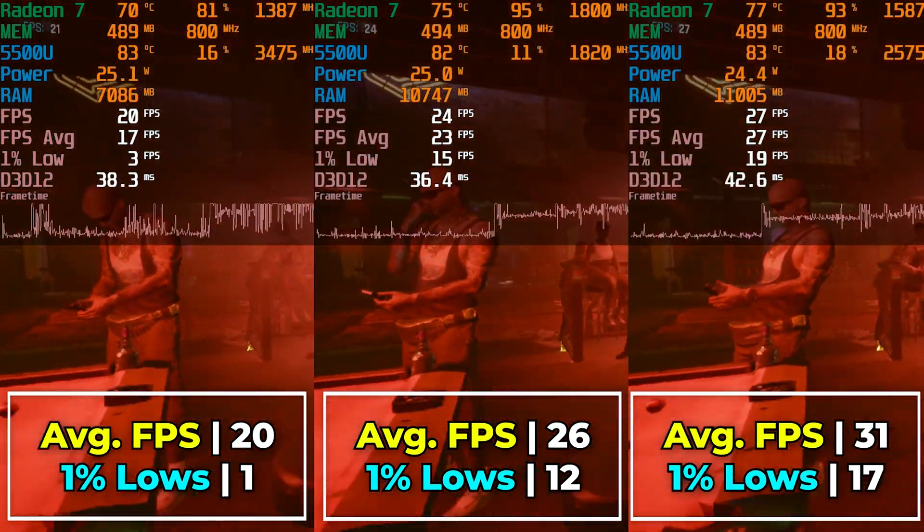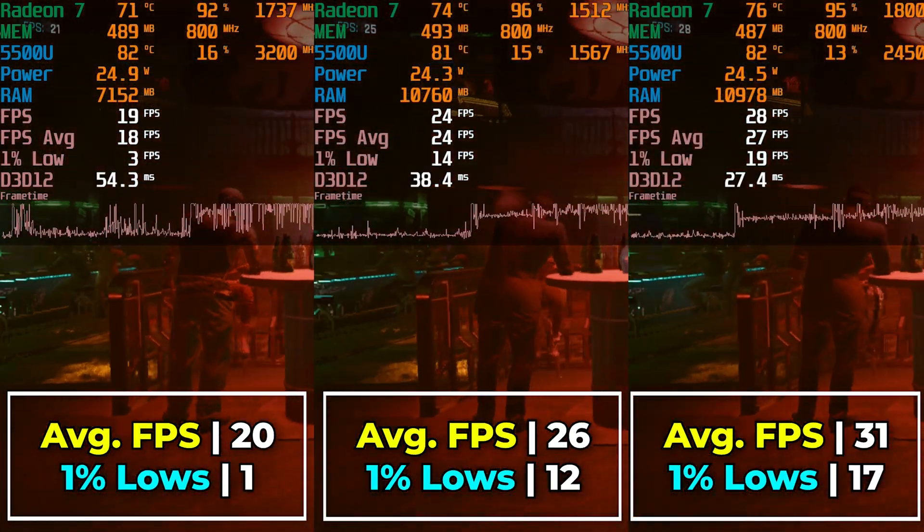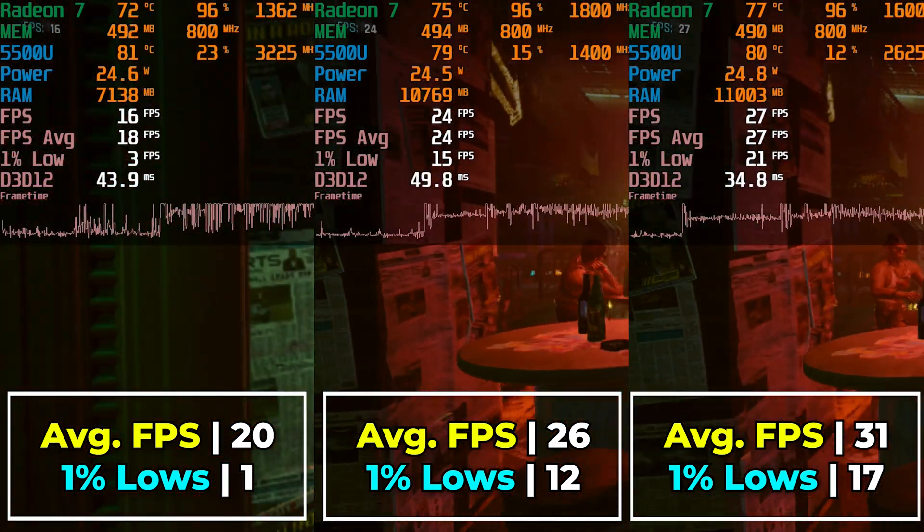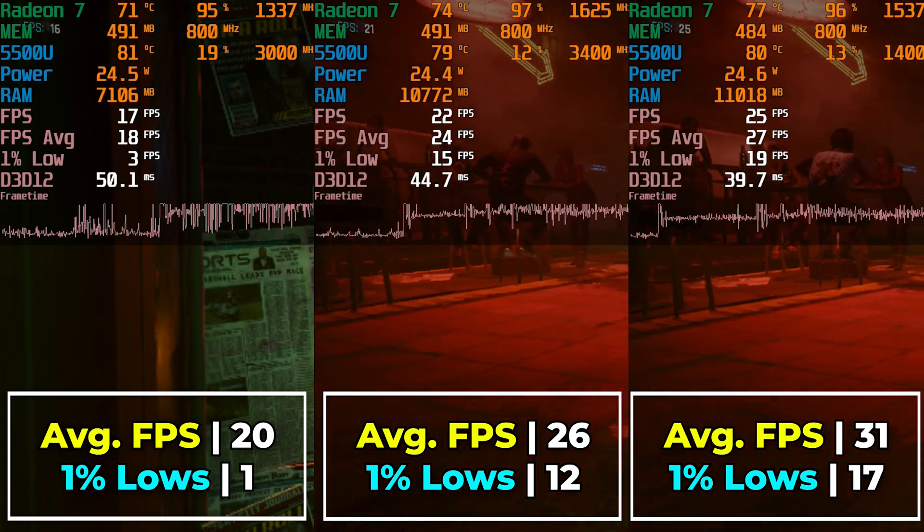Here you can see the game running with the lowest in-game graphics settings. We are using FSR at the Ultra Performance Preset, and we are running with the High Texture Settings.